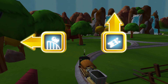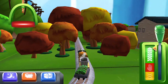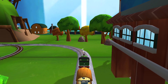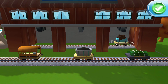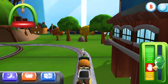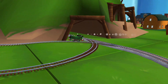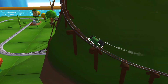Choose a direction. Next stop, Crazy Coaster Mountain. A new wagon? Your engine would look great pulling that. Just drag and drop them on the blue shapes. Good job!